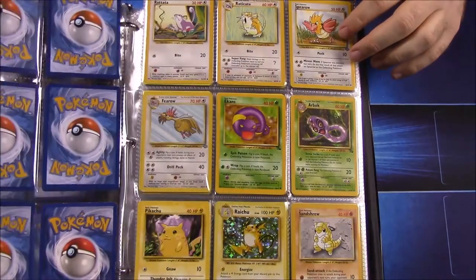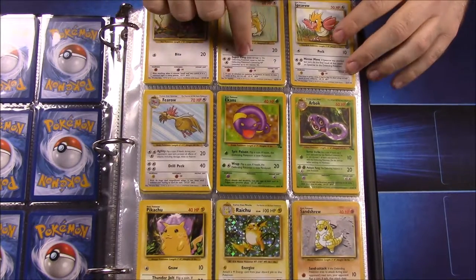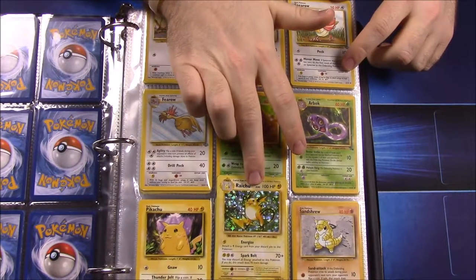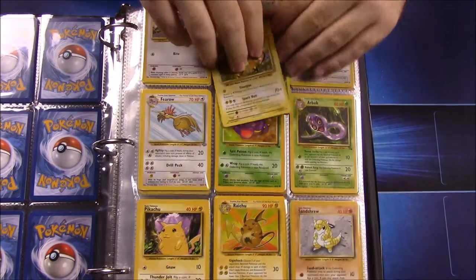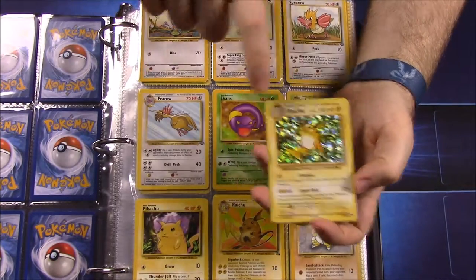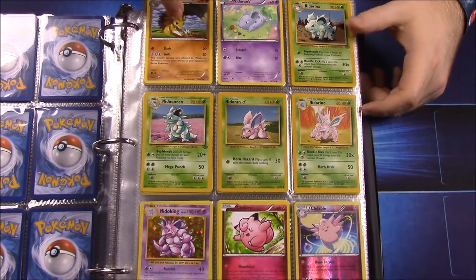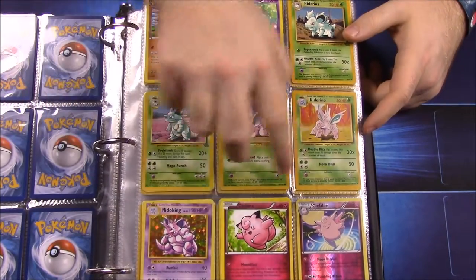They remade some of these for other sets. Here we have a couple Fossil cards. I have the original Pikachu and the new ones too. This Raichu looks like the original so it's on top, but it's actually the Evolutions set — and then there's the Fossil version too. I don't have a Sandshrew or Sandslash, and I didn't have an original Nidoran or Nidoking, so those are Evolutions set versions.